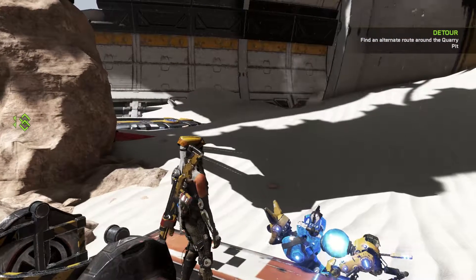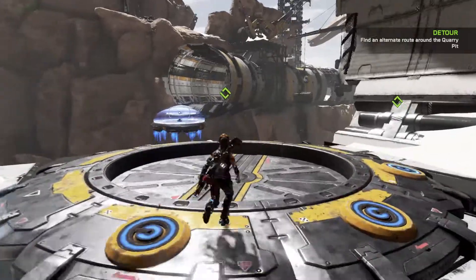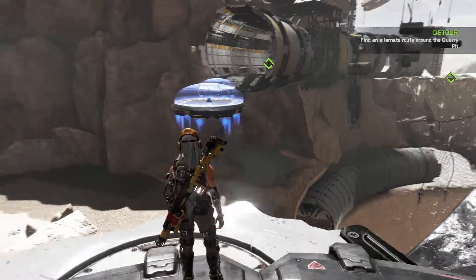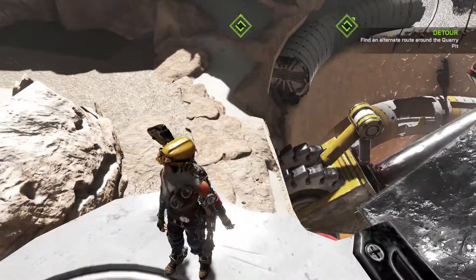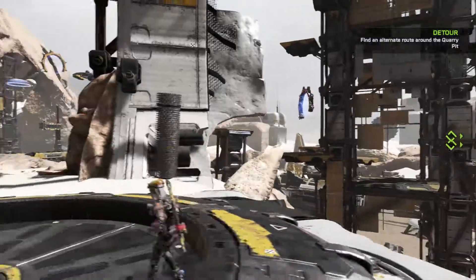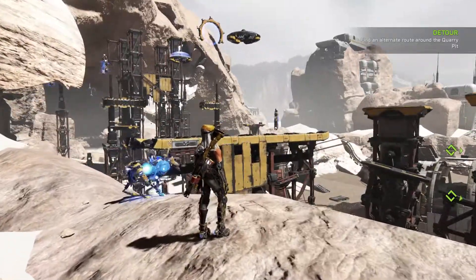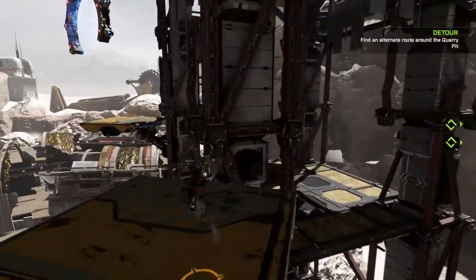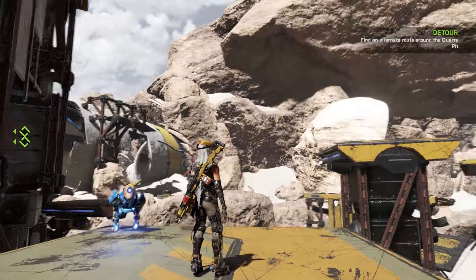Hey guys, welcome back to ReCore. So we left off last time — I had just powered up these lifts and we need to make our way across. Let's do this thing. I'm trying to see if they will hover back this way, but it doesn't look like they are. I don't know if I can make that jump. Seems maybe I can do it from up there. Maybe I can get to it — oh, from over here! Nice jump. How do I get up there? This one again.